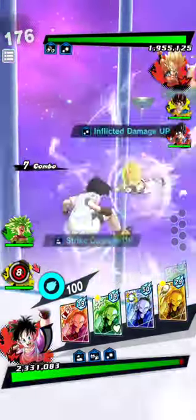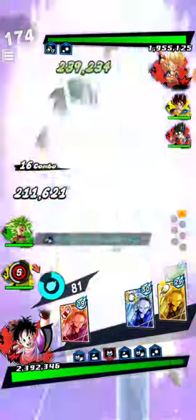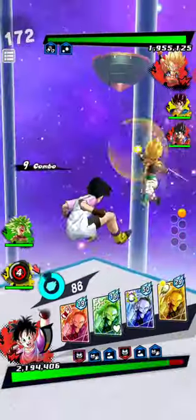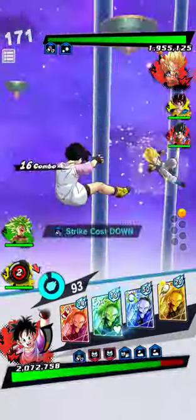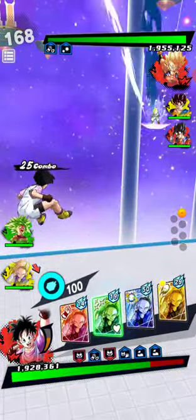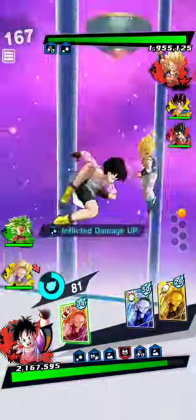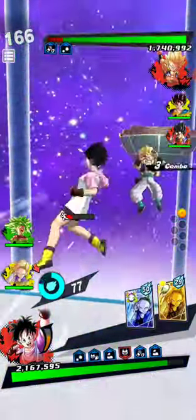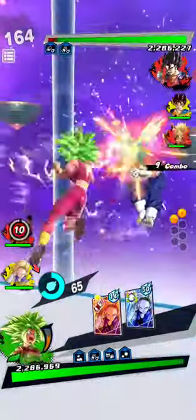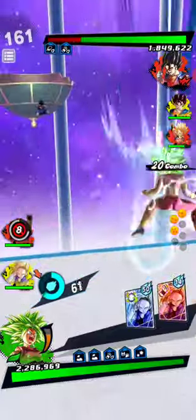We're gonna be doing a constant struggle here. I'm getting health and I'm also getting defense from that. I got another green here too. He purposely dropped combo there. Kefla comes in — all right.